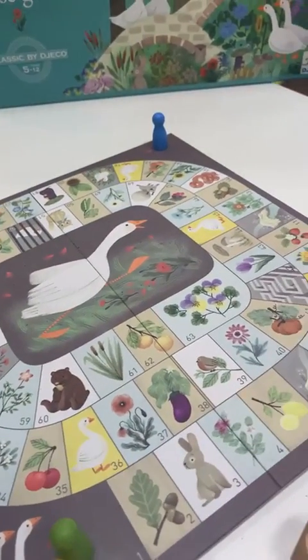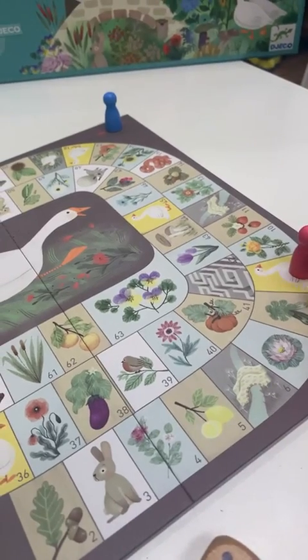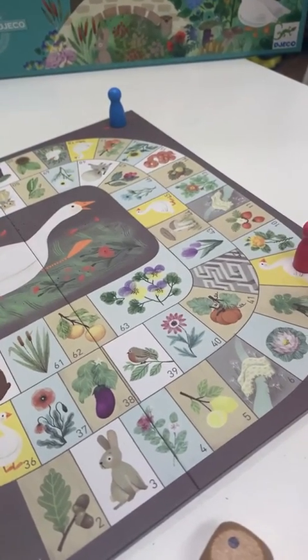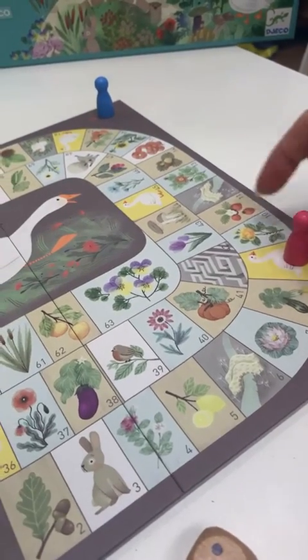If you land on the Yellow Goose, you get to move again the same number of squares that it took for you to get on there. So if you rolled a three, you get to move another three.